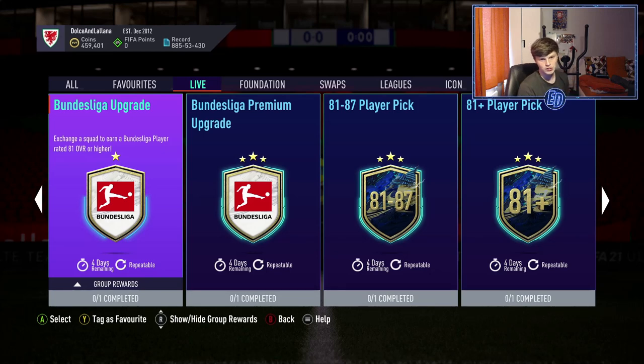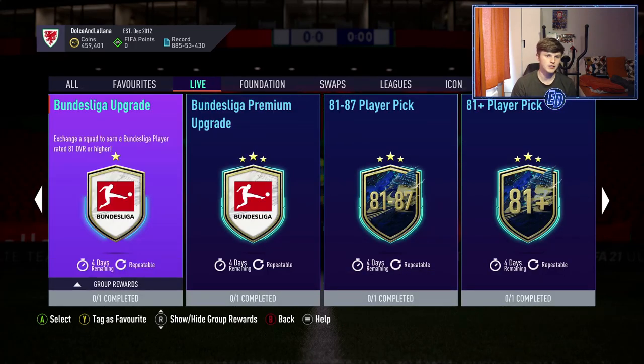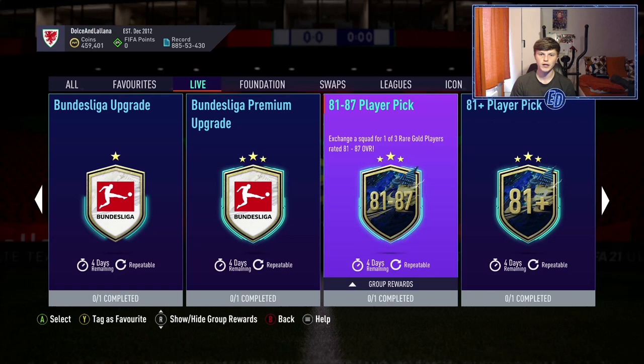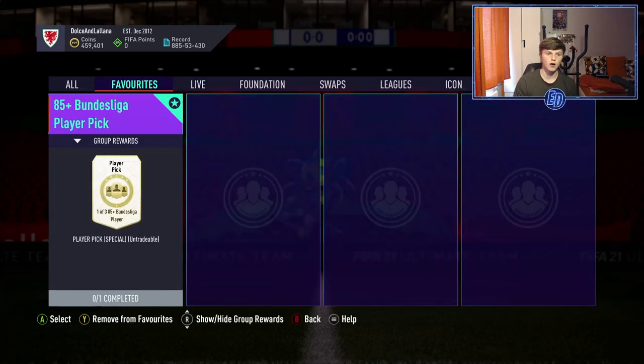Welcome back to another video. EA have released some good upgrade packs — the Bundesliga upgrade for 81-plus Bundesliga players, and the premium one: a 12-player pack, an 81-to-87 player pick, and an 81-plus player pick, which is very good value. It's not Bundesliga-only so it'll probably be a lot of fodder and a few Team of Seasons, but the main thing in this video is the 85-plus Bundesliga player pick.